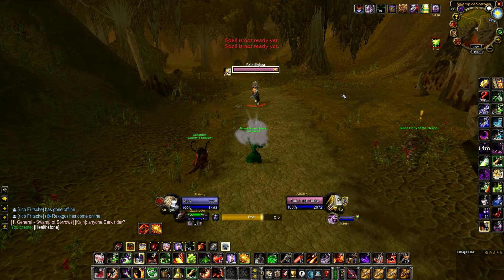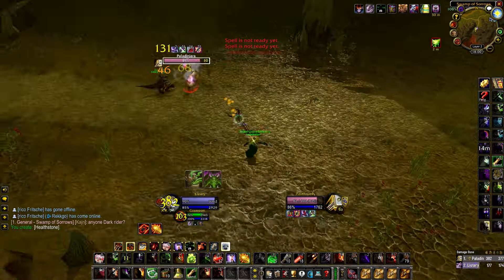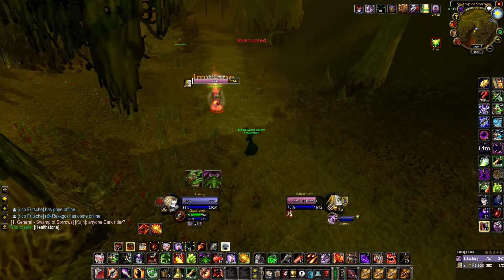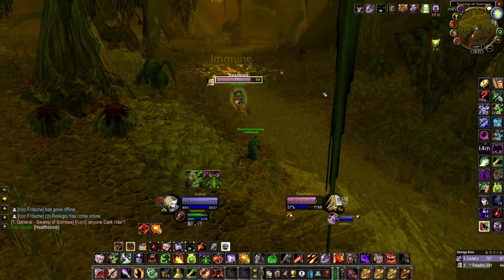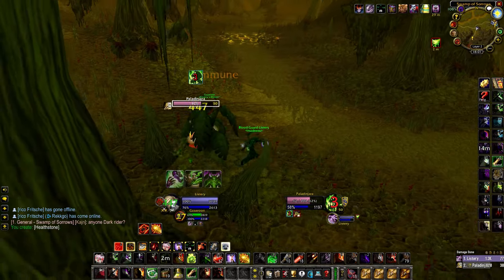I've added a PvP clip from yesterday evening — I found a Paladin in Swamp of Sorrows. You can see a nice torment proc here, and he immediately bubbles. When a Paladin bubbles, what you have to do is keep your distance and just kite — he's doing no damage at all, you just have to survive this phase.